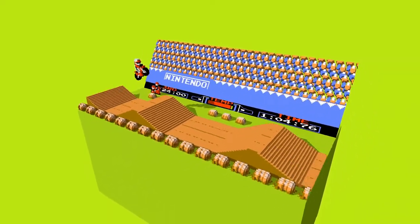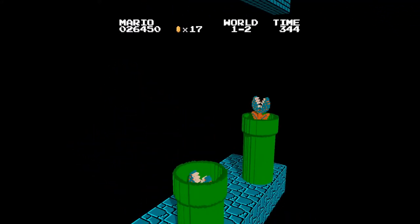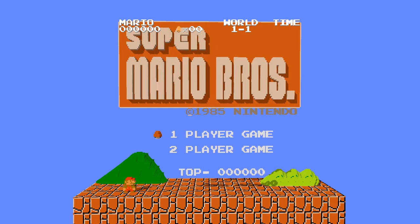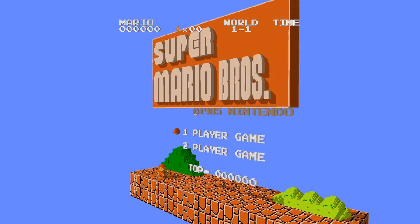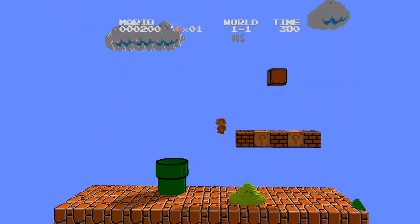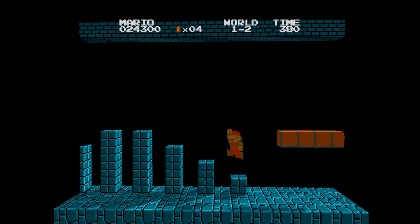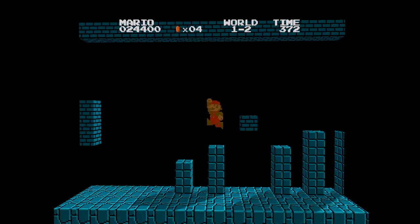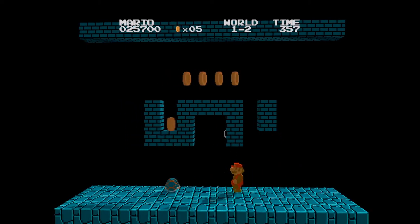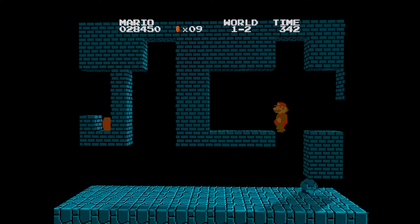It gets even better if you plug in a controller with an analog stick. You have a free camera to rotate the in-game view in real time, allowing you to see all the awesome little details. And try this feature — Mirror Mode Mario. If you flip the camera around behind the stage and swap your controls so left is right and right is left, it feels like a completely new experience. You've got shadows bouncing across the stage, you can see all these little background details, and you're going in a completely different direction. It's so cool and definitely worth giving a go.